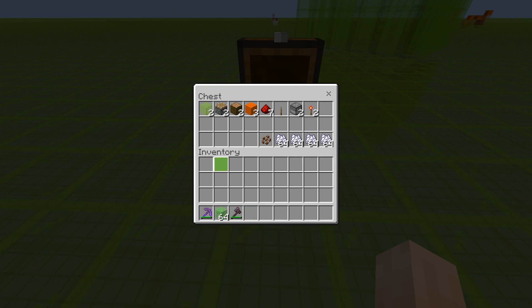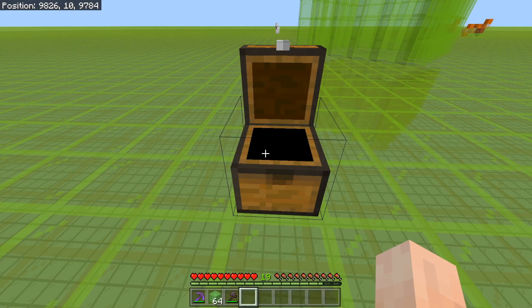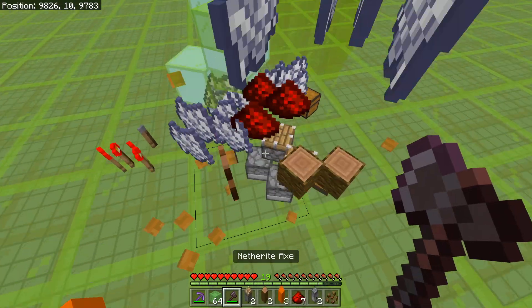We're using the slime block as a temporary block, the glass block to mean any kind of block, and the orange concrete to mean a solid block. Right, so let's just grab this up and get started.